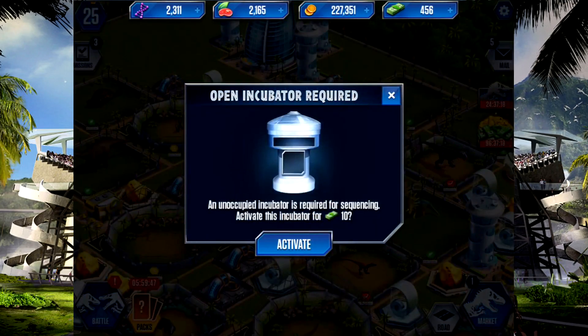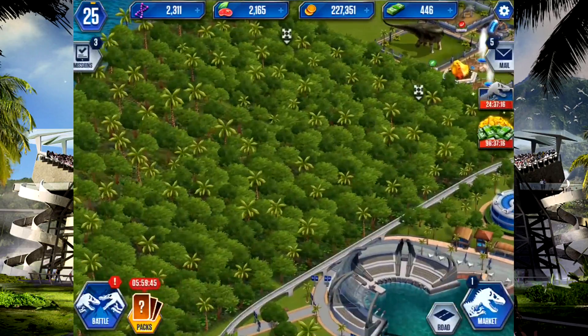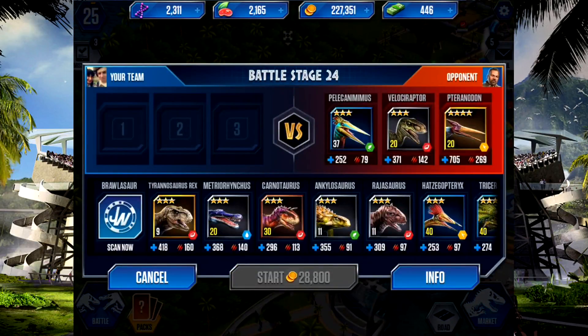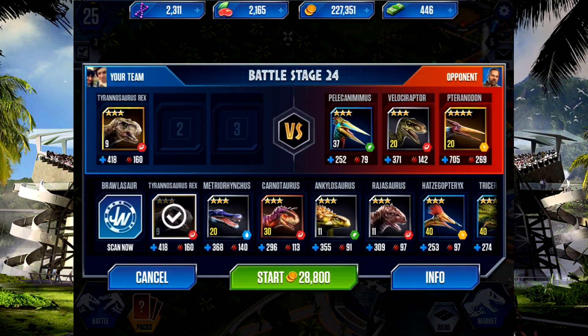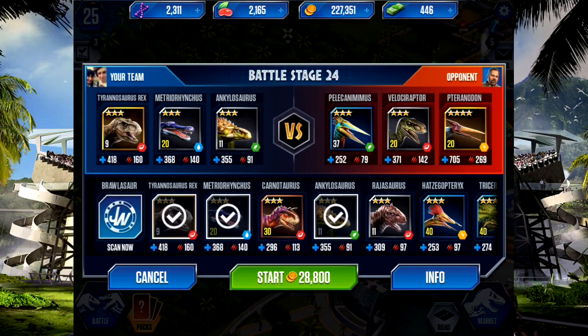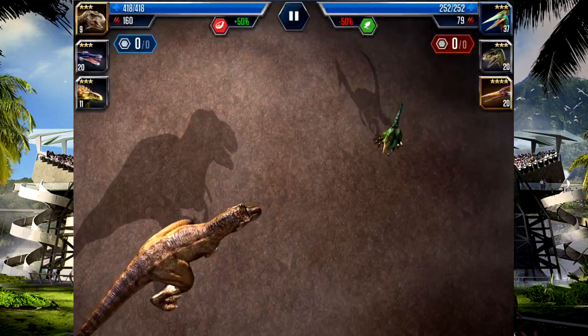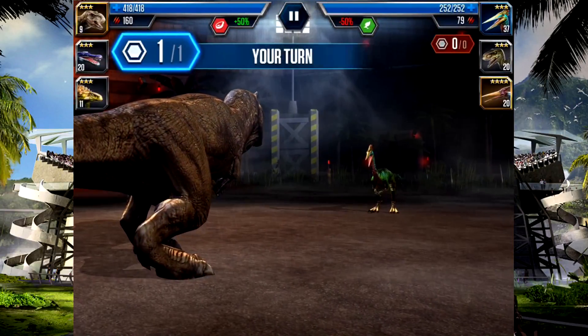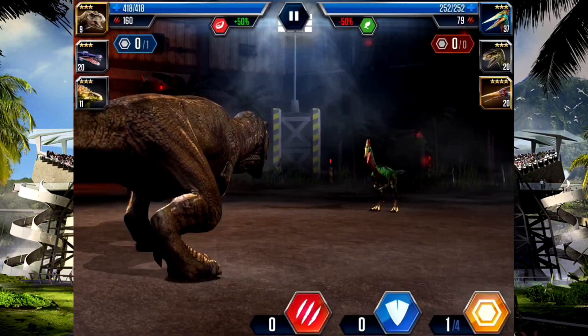And it's on to the battle against Pelicomimus, which shouldn't be too bad as I've got T-Rex. Then it's Velociraptor and Pteranodon. So T-Rex, Metro Shocktail, and Kylosore. Let's do that, that should be good, should be easy enough for us. They've got higher levels, but to be honest, we've got more damage. So let's save straight away.